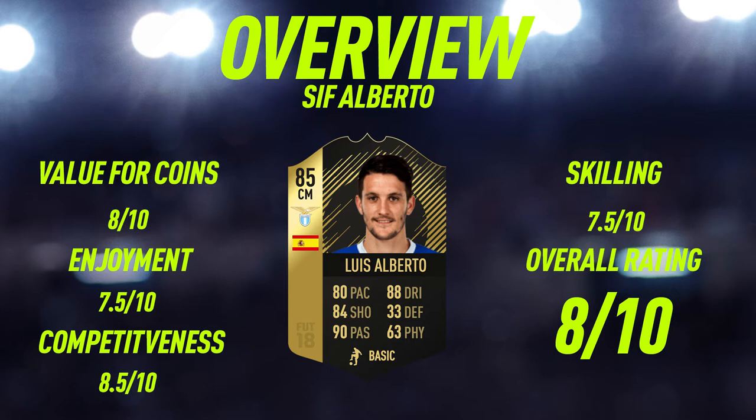Moving into the overview for Luis Alberto: for value of coins, I'm going to give him an 8 out of 10. You're paying 40,000 coins for an 85 rated in-form from the Calcio A who is also in the Spanish league, so you don't need to use him only in a Calcio A squad. For enjoyment, I'll give him a 7.5 out of 10 — a really fun card because of the long shots and really good dribbling. Competitiveness-wise, 8.5 out of 10 — he could easily play in FUT Champions given his height, shooting, and 90 passing, which is pretty self-explanatory. Skilling-wise, 7.5 out of 10, and an overall rating of 8 out of 10.